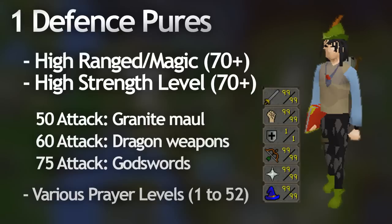This is probably the number one pure you'll see around in Old School RuneScape, and they have either 50 attack for the granite maul, 60 attack for dragon weapons like the dragon claws or the dragon dagger, 70 attack for the whip, or 75 attack for godswords. You never really see any one defense pures with more than 75 attack.